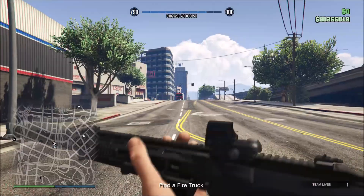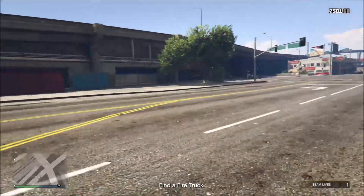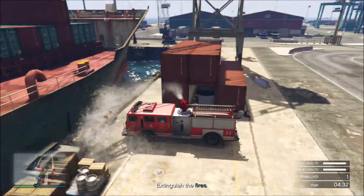The first one is called Burn Rate. First you have to steal a fire truck. You can do what I did and call the fire department to have one sent out to you, or you can wait a couple of minutes and the game will put some on the map for you to steal. Once you have the truck, you want to make your way down to the docks and put out some fires while being shot at by NPCs.